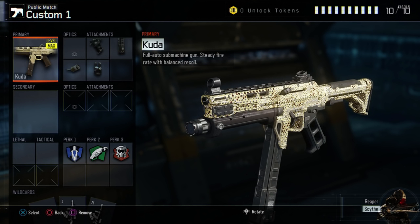Scavenger lets you pick up ammo packs if you run out of bullets, and it also refreshes lethals — so if you use a grenade or semtex, you've got that covered too. Finally, Tactical Mask means if people lob stun grenades at you while you're playing the objective, you're still going to be fully functional. So that is the Kuda — let's move right on.